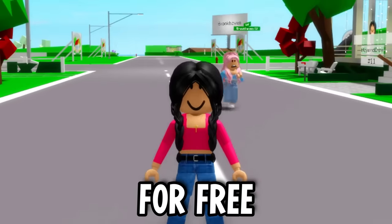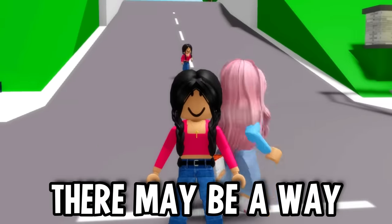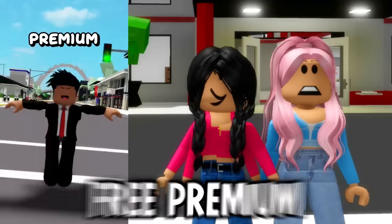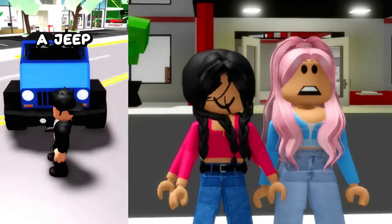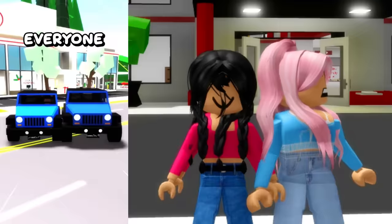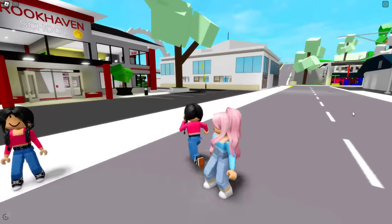Actually, better than getting houses for free is getting premium for free. We all know that premium in Roblox costs money, but there may be a way to get the premium look for free in Brickhaven. So we're going to try it right now. The first method: if you look at this section, you will see a Jeep that requires premium. But if you spawn in a non-premium Jeep and change it to the color blue, you can't even tell the difference. That looks exactly the same. We have to test this theory out.